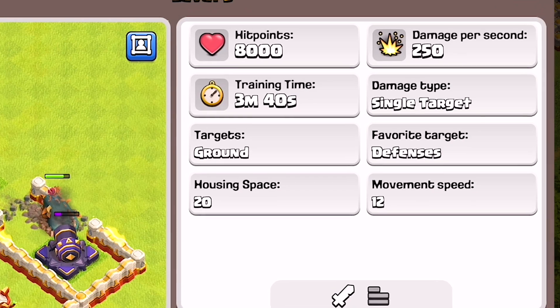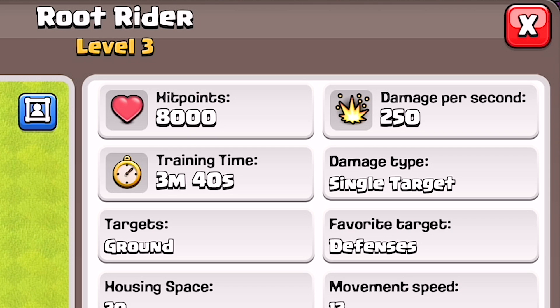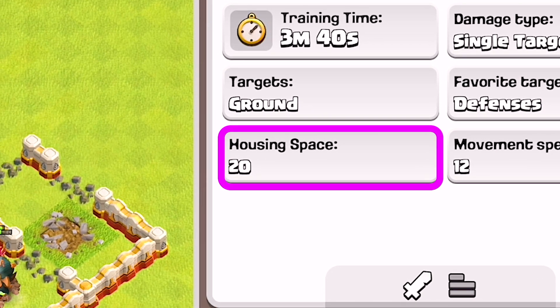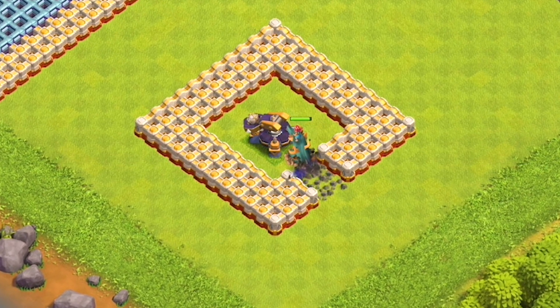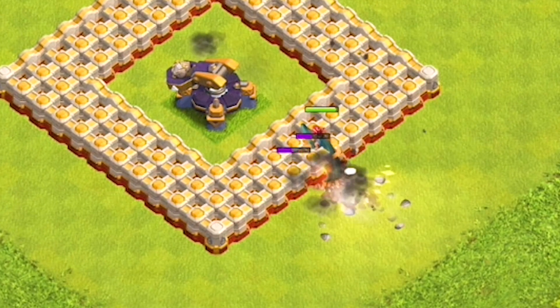This troop's favorite target is also defenses, but one major takeaway is the fact that it has a very low damage per second at 250 points with a camp housing space of 20, which means you can bring a lot more of this troop into battle. When placed in a battle situation against a scattershot, the Root Rider will target the defense and travel through the walls, damaging each layer with a slight delay as it passes through them. Essentially, this troop can tank for other units and open up walls, very similar to a wall wrecker or a log launcher.